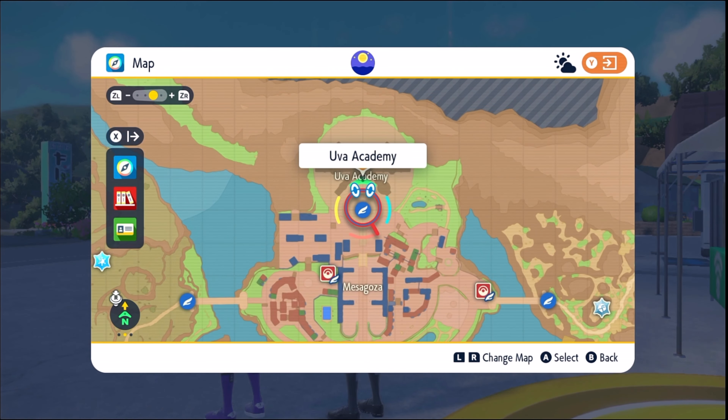Beldum is evolving! Your Beldum has evolved into Metang. He learned Metal Claw and Confusion. He's ugly. Whatever this is — Tyranitar? He's not cute. He's going to be part of my secret weapon.